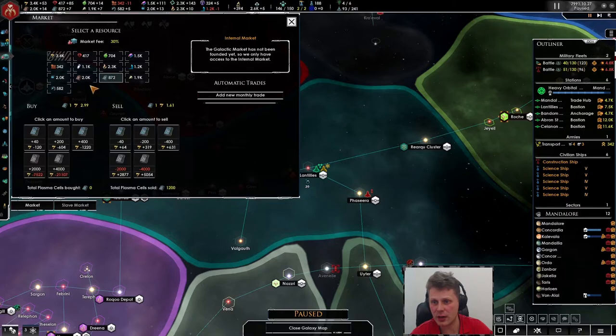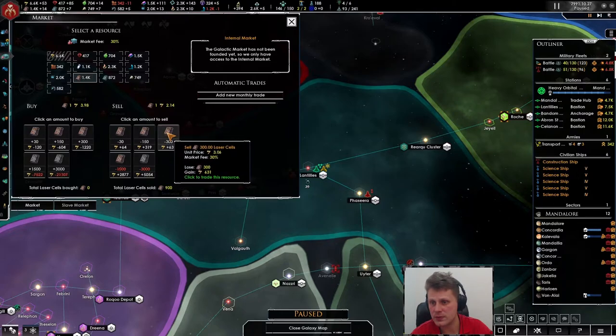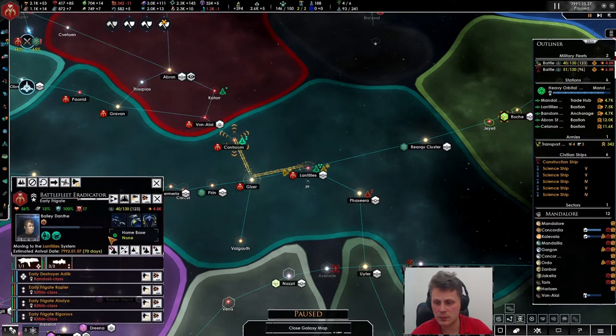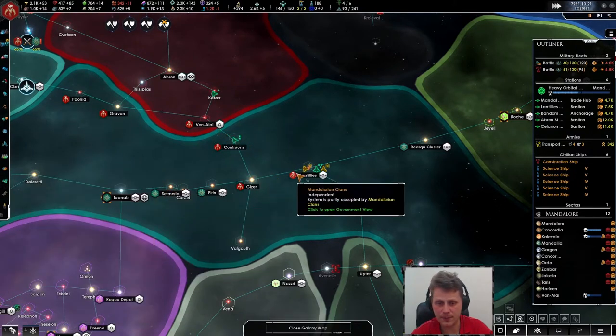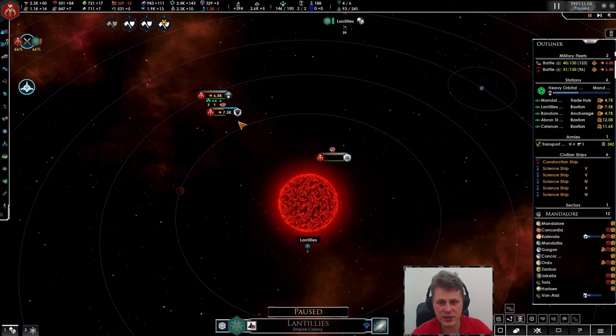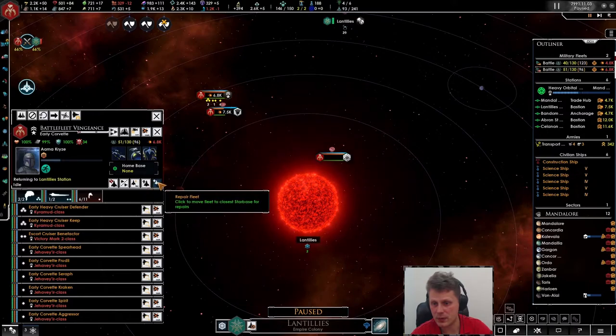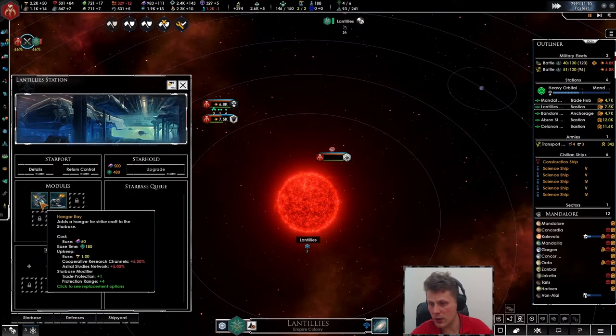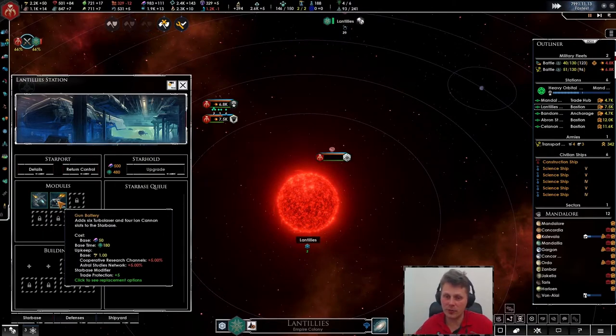I want to make sure this fleet is getting up to strength ASAP — just under a thousand. Reinforce this fleet. The station is back — yes, repair. We got a hangar bay and a gun battery so it is a bastion, just not a very good one.